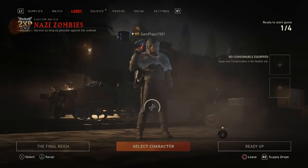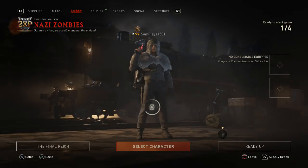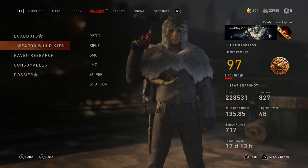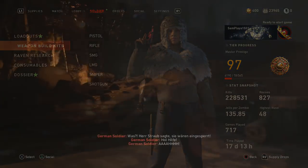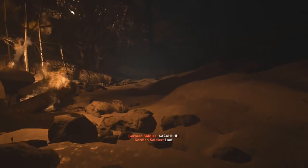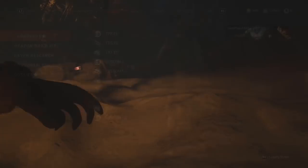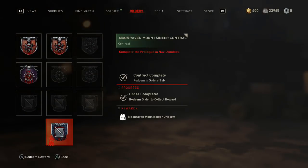The first one you're going to do will actually unlock the brand new Moonraven Mountaineer. That one is really easy — all you have to do is go and complete the prologue. You'll see a bit of gameplay right now. Then go into the menu and redeem the order and you'll have the character unlocked.